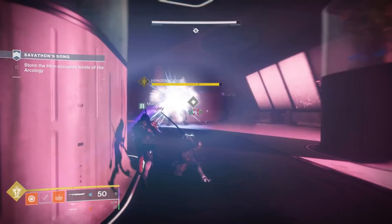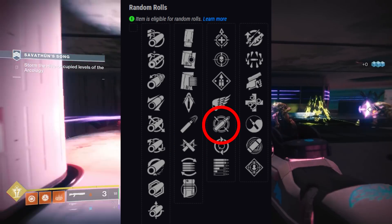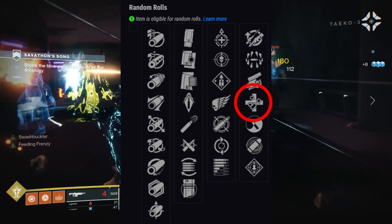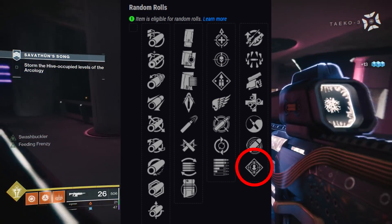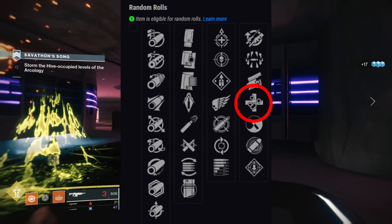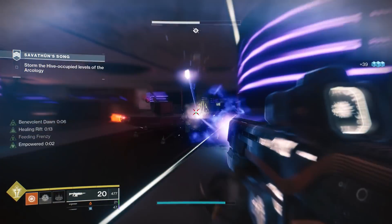As for the god rolls, in PvP I'm really looking for something like Ricochet Rounds or High Cal combined with Dynamic Sway Reduction, and then Swashbuckler, Rampage, or even Unrelenting. For a PvE roll, you have a lot more versatility — Overflow plus Rampage is going to be fantastic. Subsistence plus Rampage, Swashbuckler, or Unrelenting is going to be great. And even Feeding Frenzy combined with Rampage, Swashbuckler, or Unrelenting is also going to be good.